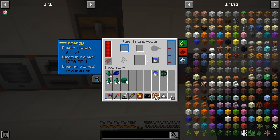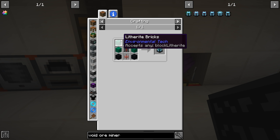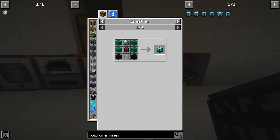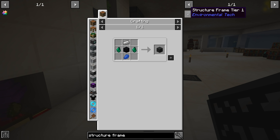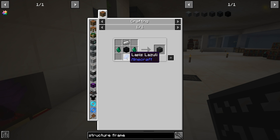That took a long time, but eventually the fluid transposer got the rest of our litharite crystals made. I just made the four litharite blocks that we need for the void ore miner tier one. We also need black concrete powder, and then structure frames — we need 24 of those, which is two litharite crystals each, so 48 litharite total. Then we need iron, lapis, and interconnects again.